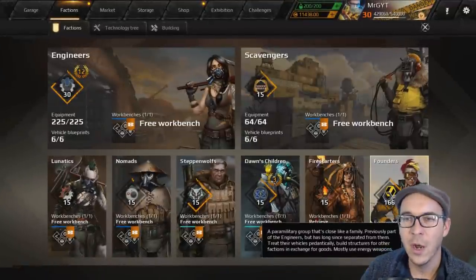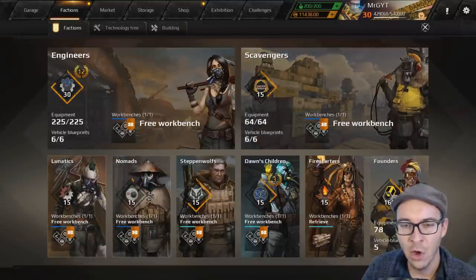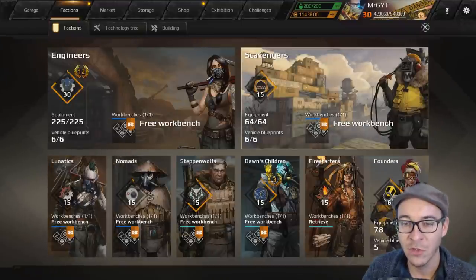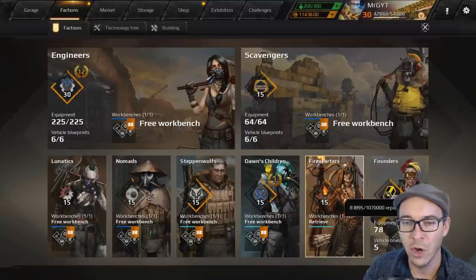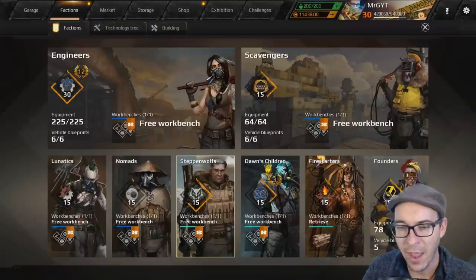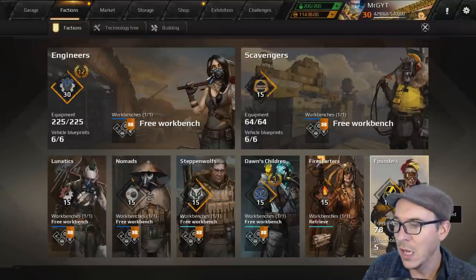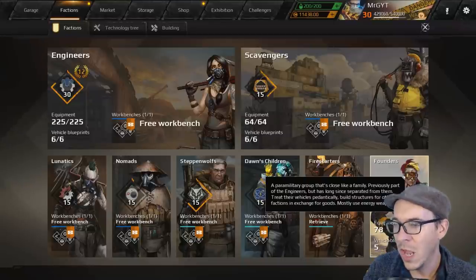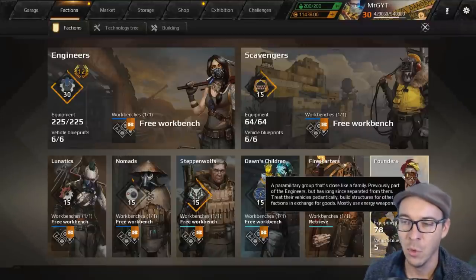Let's talk about Founders. We've got our basic factions — Lunatics, Nomads, Scavengers — as starter factions, Engineers being the starter starter faction. Then Steppenwolf, Dawn's Children and Fire Starters as elite factions, with Founders kind of being the jump up from Engineers. Founders' faction rating — we're going to give them A tier because they have really good heavy construction panels and stats that are a good mix between the Scavengers and the Steppenwolves in general.